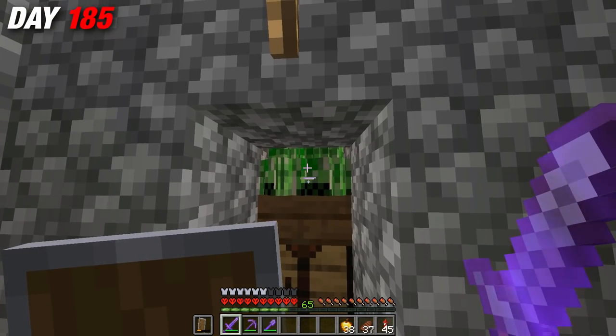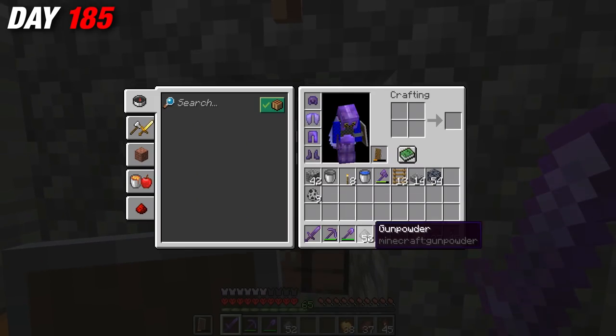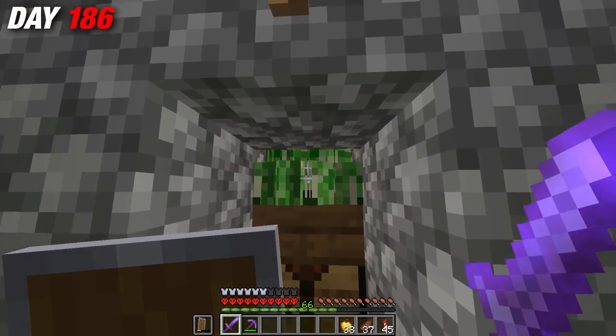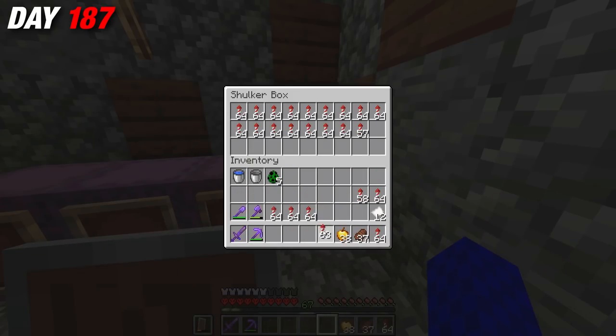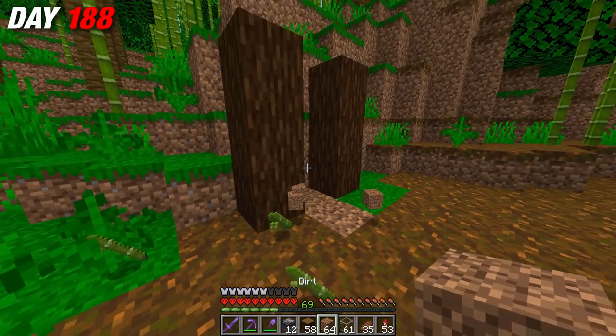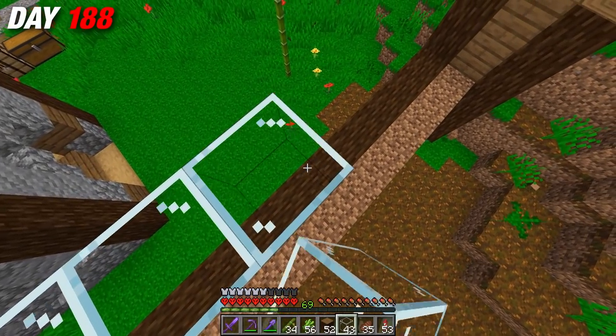The creeper farm couldn't have worked any better — every few seconds a load of creepers would fall into my trap, and now I was able to make as many fireworks as I'd ever need. To make fireworks I also needed paper, so I started working on a quick automatic sugarcane farm inside the kingdom walls to supply that need.